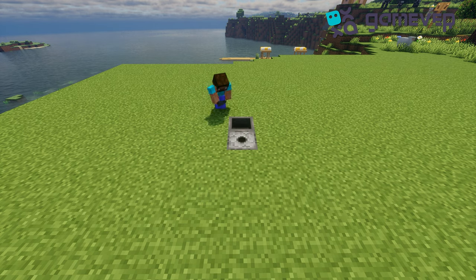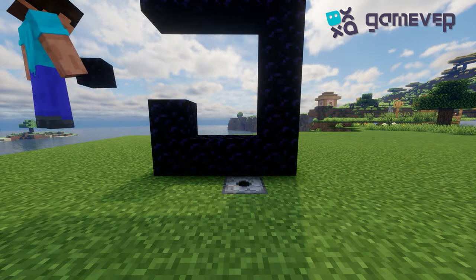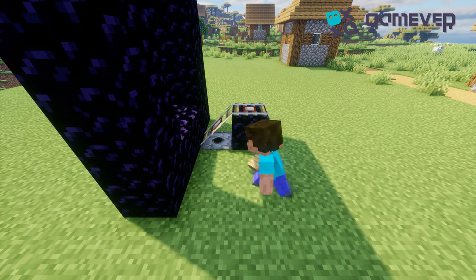Dig a hole two blocks long, put a dispenser and a hopper in it, build a nether portal, put detector rail and minecart with hopper, place the slab.